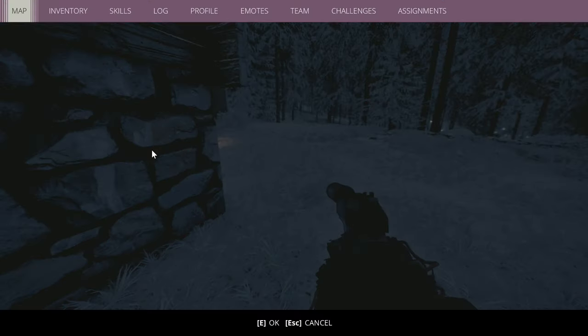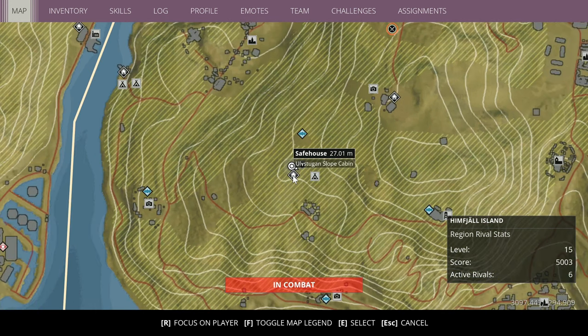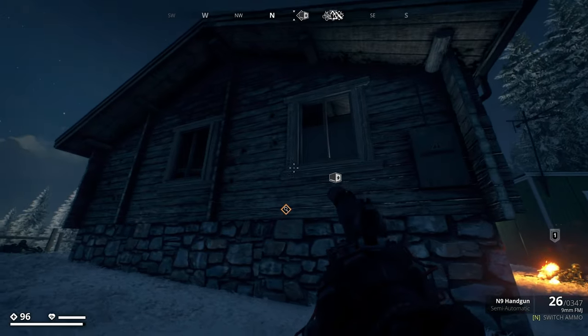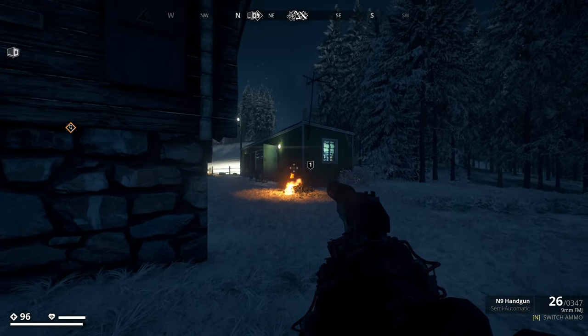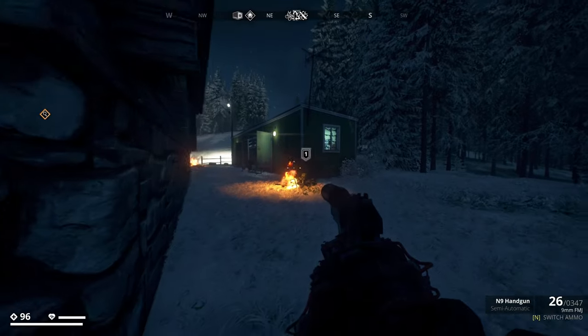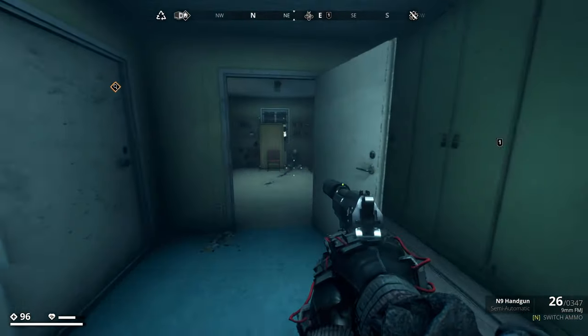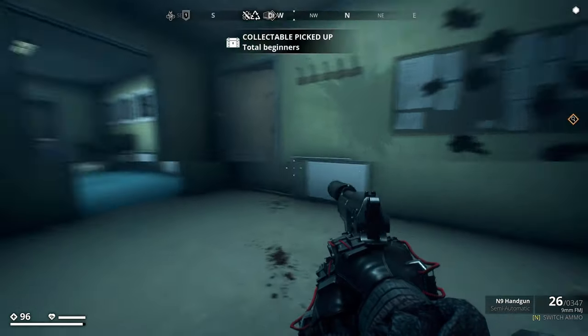Alrighty guys, picture number 18 is actually relatively easy to get. You want to come to the safe house at Alfstoog and Slope Cabins. The rough coordinates for this one are 3124 by negative 329. Basically if you spawn at the safe house, you'll spawn in the cabin right here. There's a green little barracks, so you want to go into the barracks, go all the way to the back, and next to the dead guy in front of him there'll be the picture.